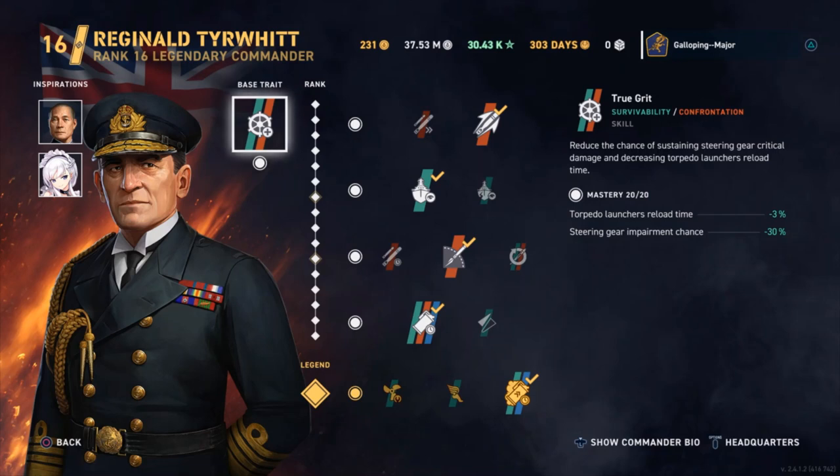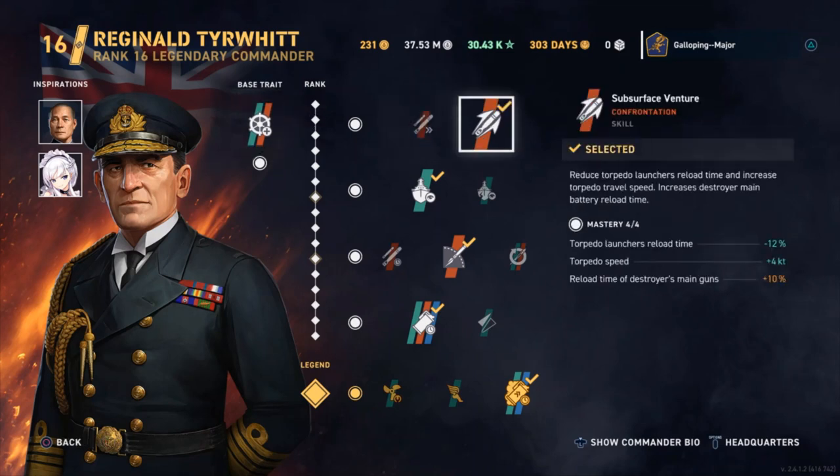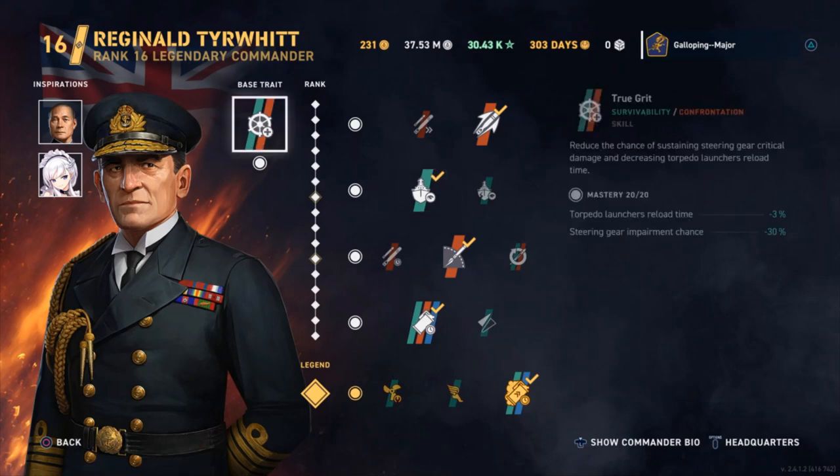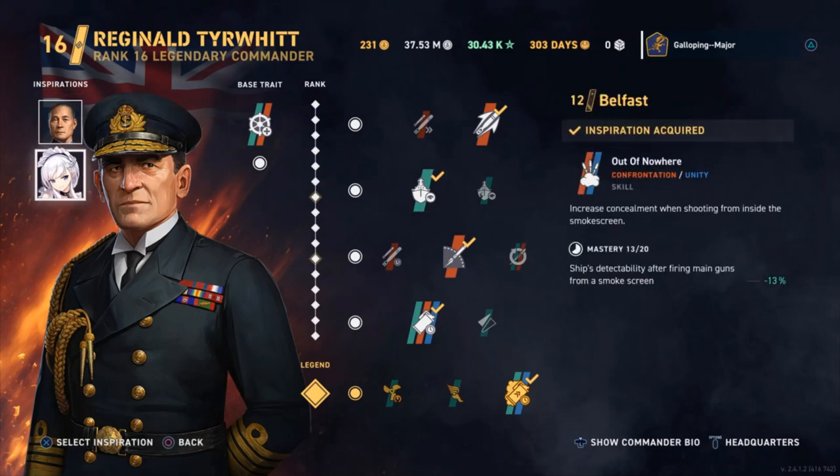I'm quite a strong believer in Regional Tye Whip being a commander for British light cruisers — I've done a video on this previously. Basically, British ships don't get high explosives, so some of the best ways they can hurt battleships is with their torpedoes. I like having the quicker torpedo reload, improved by those two traits, plus increased torpedo range. I also go for reduced detectability as the second trait, and then as an inspiration, plus a reduction of detectability when firing in smoke by using Belfast.